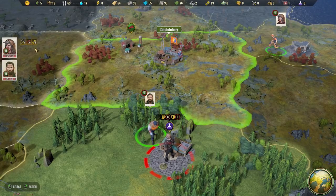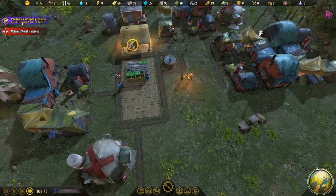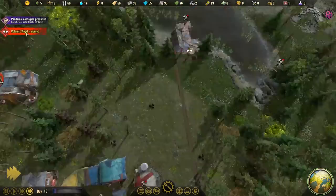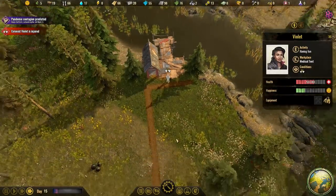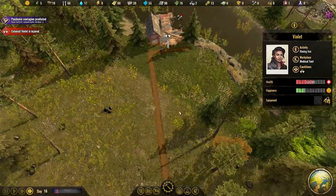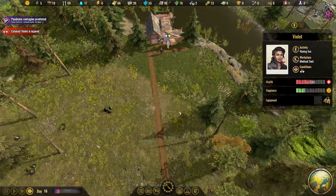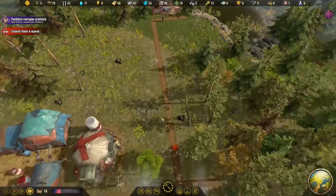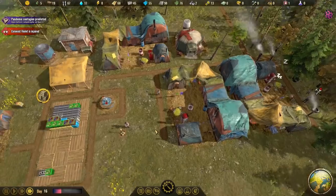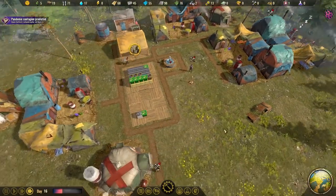A little bar showing us their recovery rate would be good as well. Pandemic - yeah, that's on its way. Colonist is injured - go and get yourself to the medic. Are you stuck? Oh, you work in the medical tent. I have had reports of people getting stuck. I've seen other YouTubers say their people are getting stuck, but you know, game's early access - these things happen.